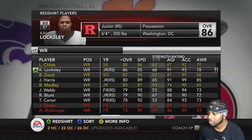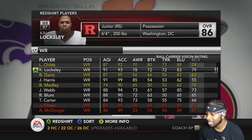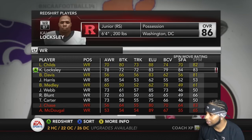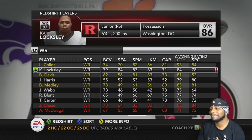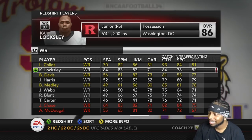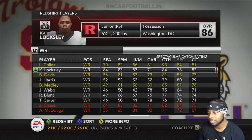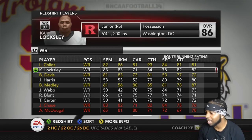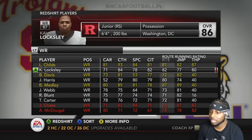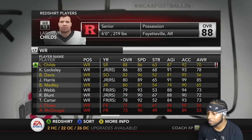Loxley — 6'4" possession guy. Good acceleration, I like that. 84 catch, not bad. His spectac is so garbage. Like, if his spectac was an 85 at 6'4", he'd be something to deal with. He's catching in traffic at 82, he's got good route running, can't really jump. He's gonna get a shot though.